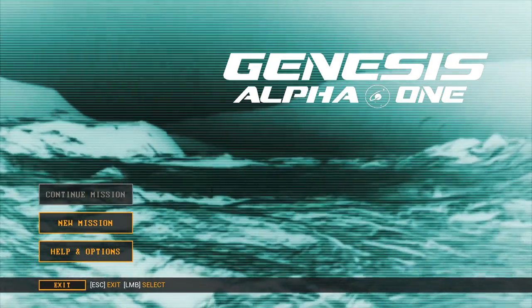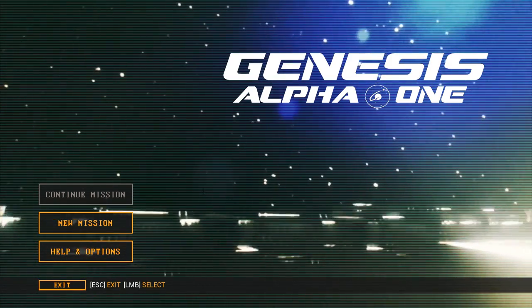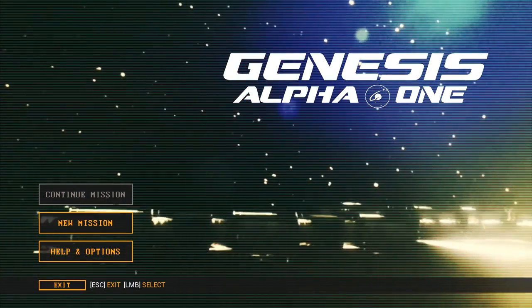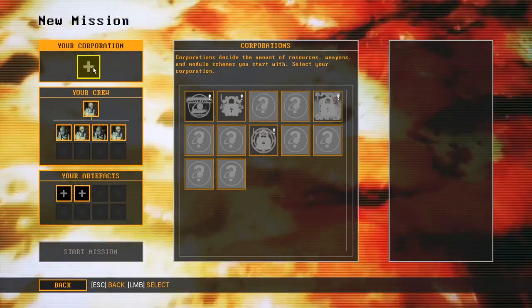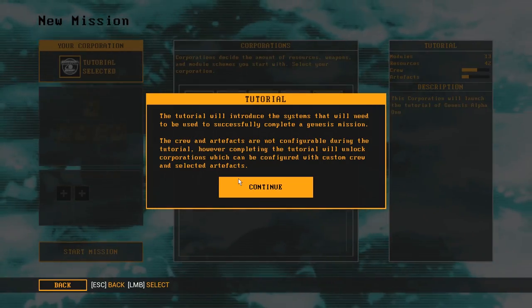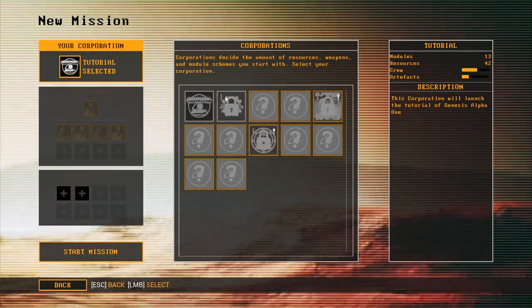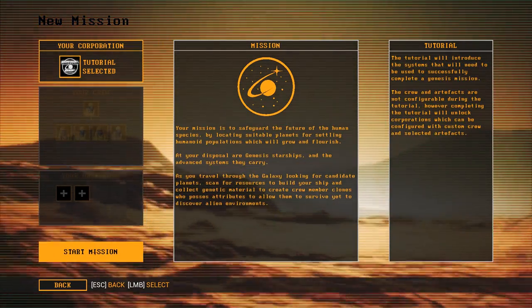If you do watch and play at the same time, you can use Alt+Tab to switch between the two and pause the video with the spacebar. We're going to start with a new mission and we are forced to use the tutorial. You actually have to do it before you unlock any other corporations — that's what they're called. And then you can press Start Mission.